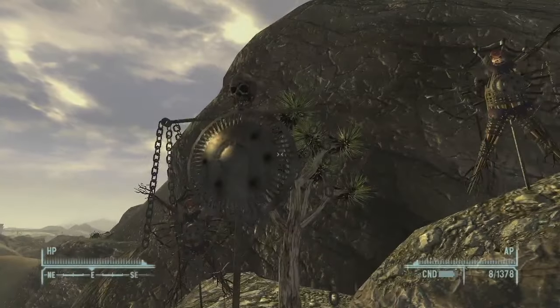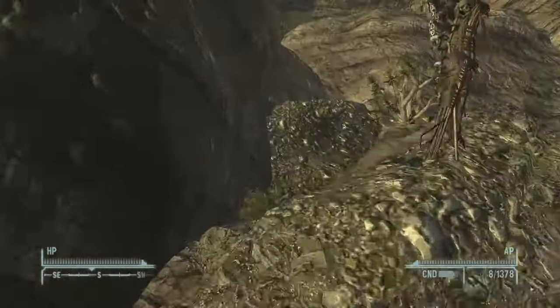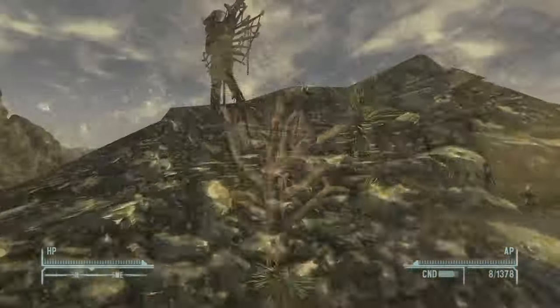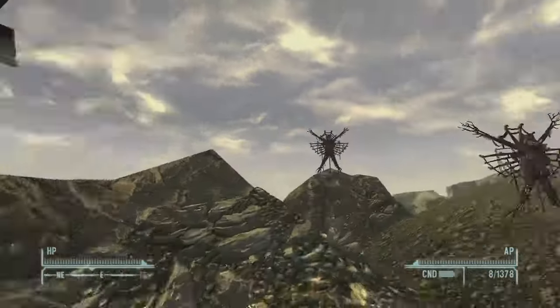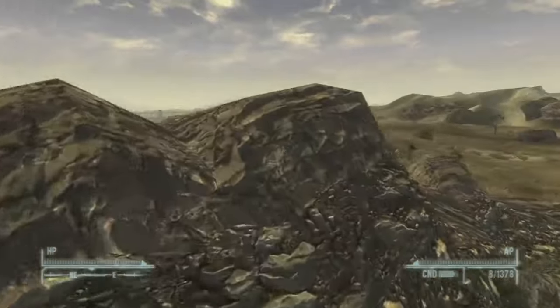Up on the cliffside we have various war totems, which are kind of scary when you look at them in depth. They appear to be animal bones attached to make them look like a person, maybe with some tree branches, but pretty cool.